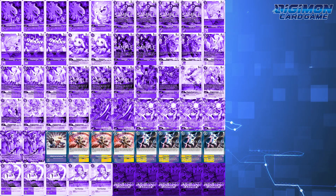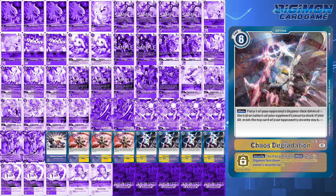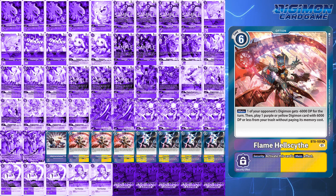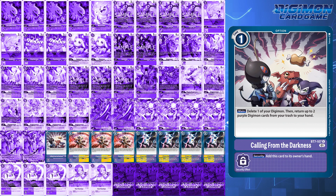For option cards, this deck runs 1 Calling from the Darkness, 3 Flame Hellscythe, and 4 Chaos Degradation. In playtesting, Flame Hellscythe never really came up as a great solution against BlackwarGreymon X. But Chaos Degradation? All the yes. As long as you're not recklessly swinging into security and giving them the potential Yuya, you could pretty much just play the stall game and let them deck themselves out. As for Calling from the Darkness, I think it's useful — it allows you to recycle any of your Gatomons, Lady Devimons, and even any of your top end, including Death Exmon.